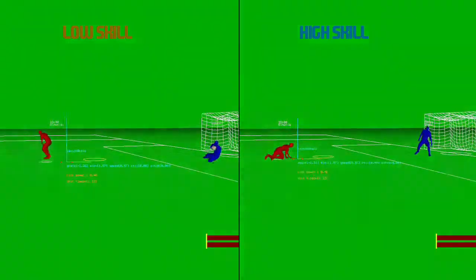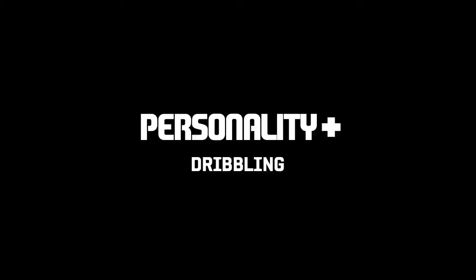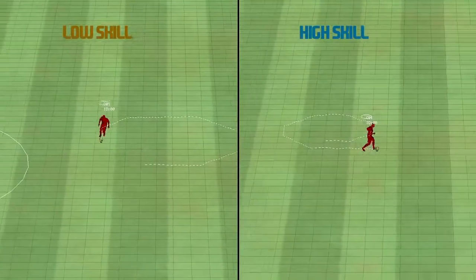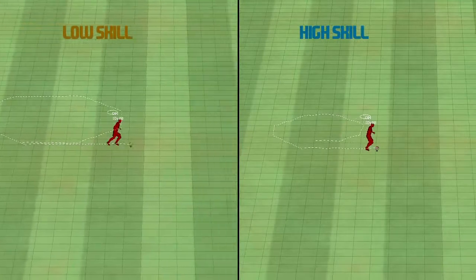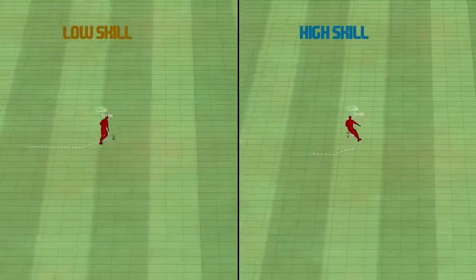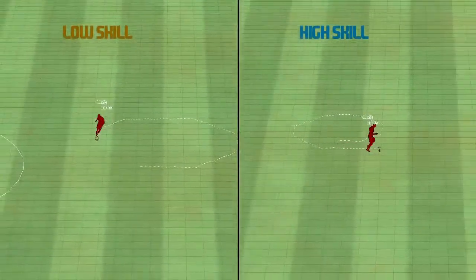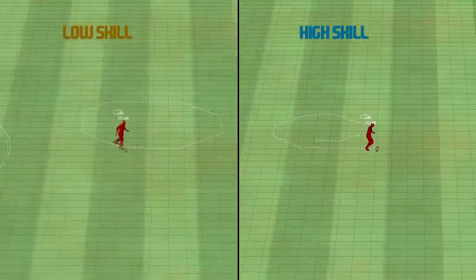The next video shows one example of how we are testing that the dribbling attribute has the effect that we want. You can see here the difference in turn and circle between a low and a high skilled player. The high skilled player is able to play his animations faster and link two animations together quicker, but also keep the ball closer. This allows him to play consecutive turn animations much quicker and thus complete a circle earlier.